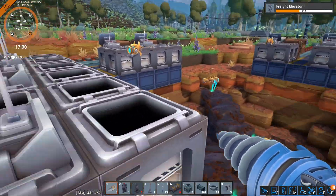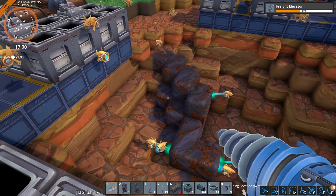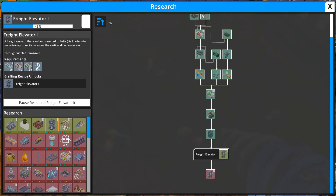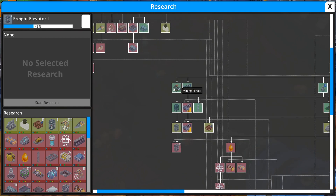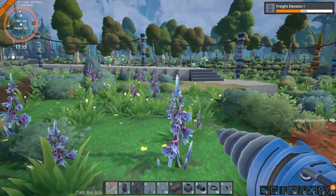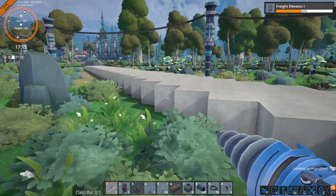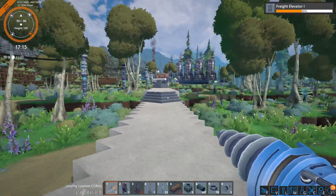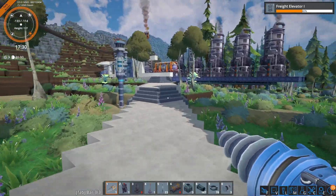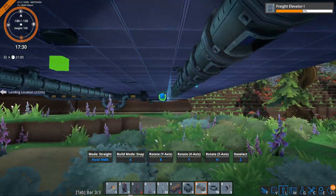While I'm over here grabbing some more pipes, I figured I'd let you guys know how low our xenoferrite reserve is. Thankfully we do have Mining Force 1 and the freight elevator is on the way, so we can hopefully get to the xenoferrite patch — I think it's like that chunk right there. We'll see if that actually ends up happening in this video.